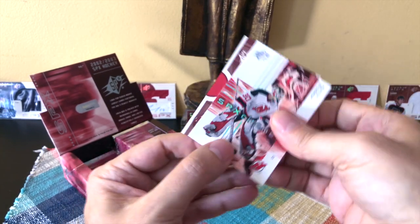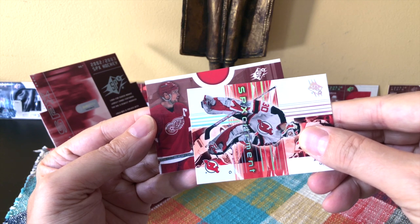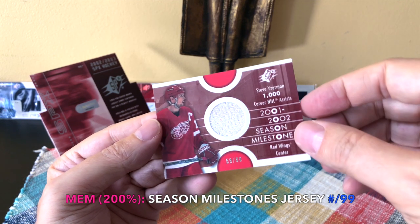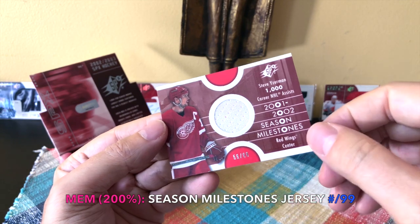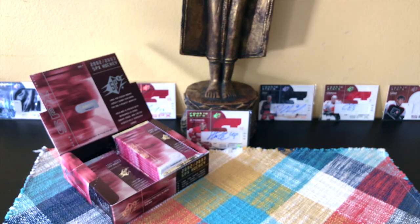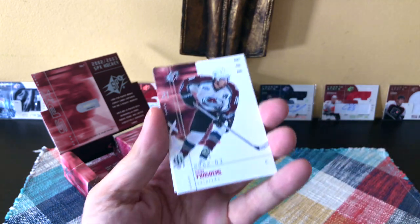Could it be a Red Wing? And yes - it's a Stevie Y, a Steve Yzerman jersey card! This is a Seasonal Milestone card - 1000 NHL assists - numbered to only 99. Wow, really, really cool looking card. Stevie Y, 7th all-time in points in the NHL. That is a nice looking card.